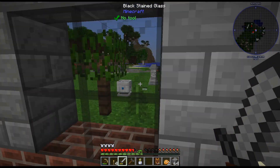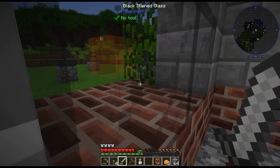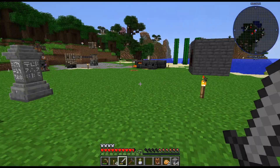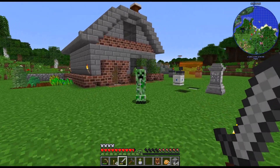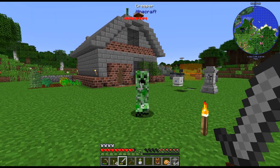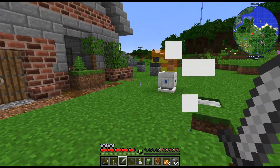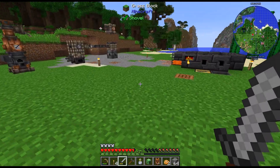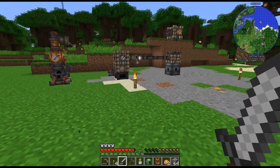A lot of that stuff has disappeared. Is there a creeper right outside my window? There's something right there. Oh God, there's a creeper. We found out that mob damage is disabled in the area that we have claimed, I think. So that is actually pretty cool.